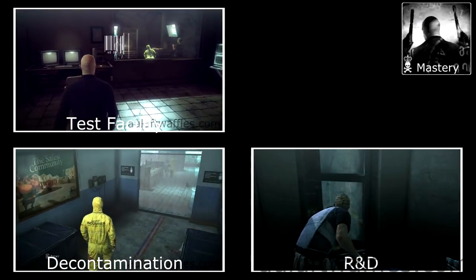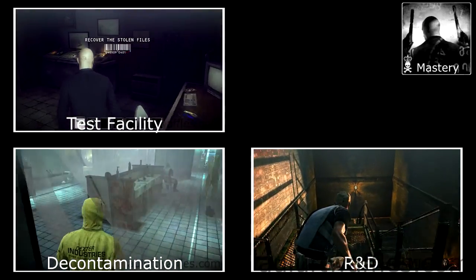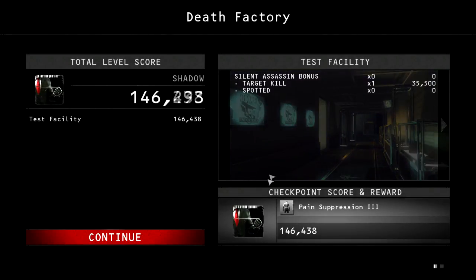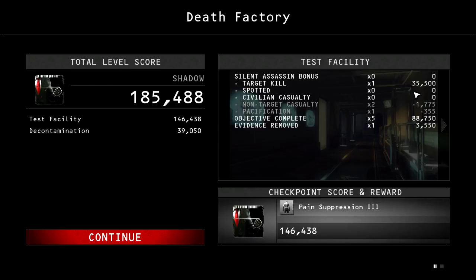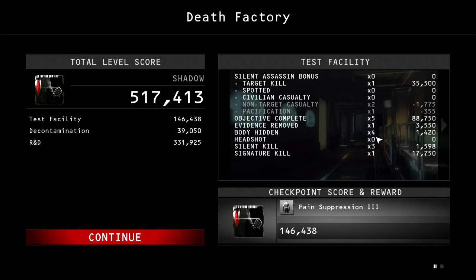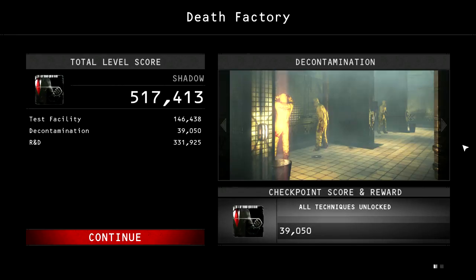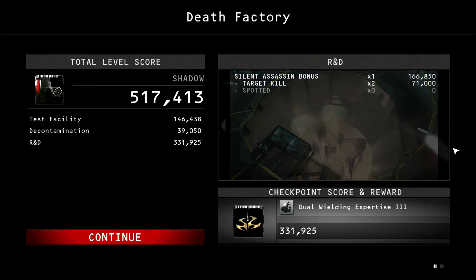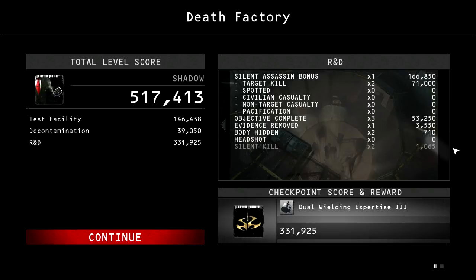The mastery challenge requires you to complete all the challenges for the Death Factory mission. After you have completed all the challenges and done the high score run for each part of the Death Factory mission, you can expect a score of 517,413: that is 146,438 from the test facility, 39,050 from decontamination and 331,925 from R&D.